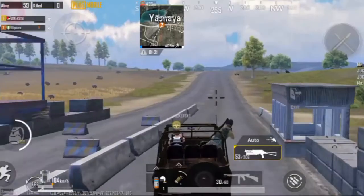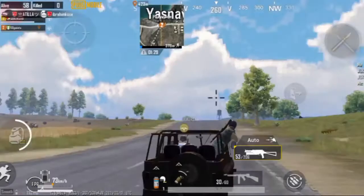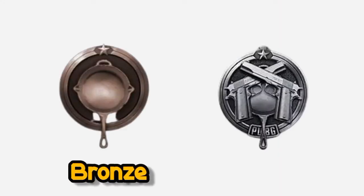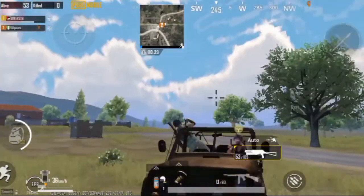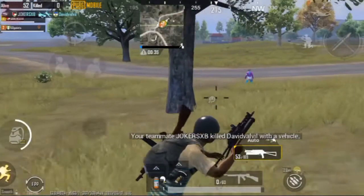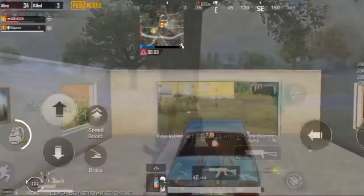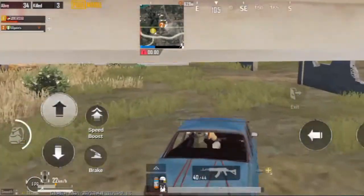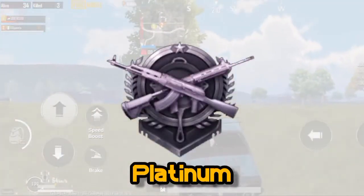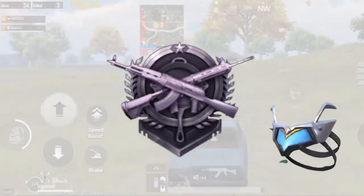Tier rewards are literally the only place we can get free rewards just by playing PUBG classic mode and ranking up. Each tier has a reward for every player except for the bronze and silver tier. The tier rewards begin at gold tier, where players get an outfit. You can get this by ranking up higher to gold and above and claiming your rewards.